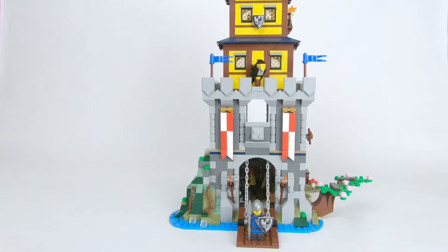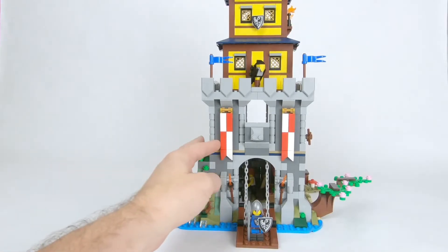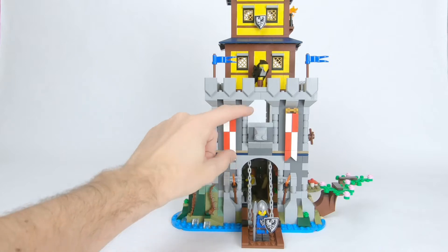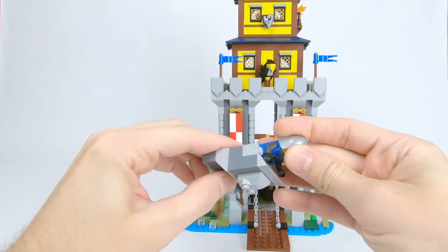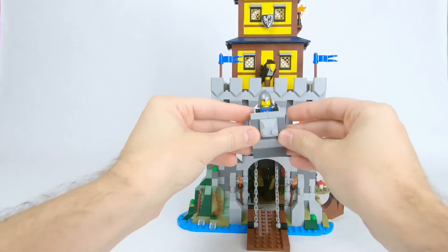Moving down to the base, the second floor displays the kingdom's colors with the flags here. There's also a nice little porch on the front here where proclamations can be made to outsiders. You can easily take this off to place a minifigure in there and then reattach it.